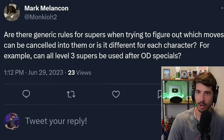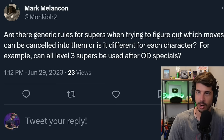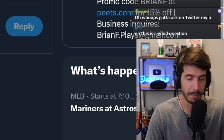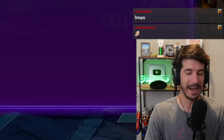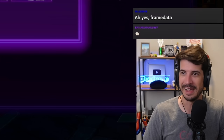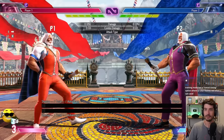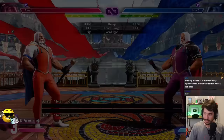Mark asks: are there generic rules for supers when figuring out which moves can cancel into them? For example, can all level 3 supers be used after OD specials? This is actually a really good question because there are standard rules you can apply. The rules are basically: level ones you can cancel into from normals that are special-cancelable. That's where the confusion comes in — not every normal is special-cancelable. There are some things in Street Fighter that are trial and error where you just have to figure out the rules for each move.